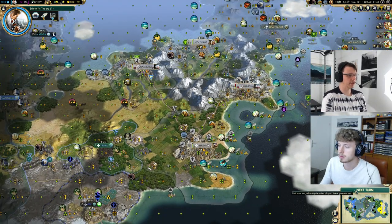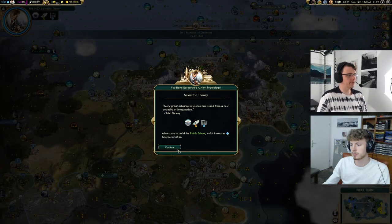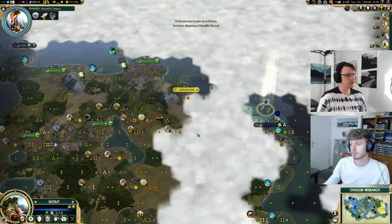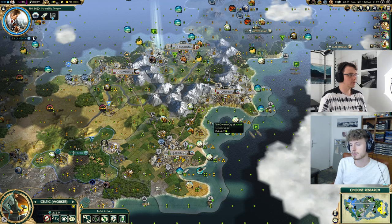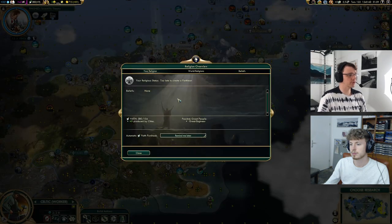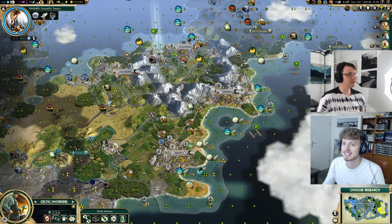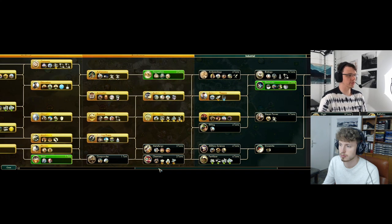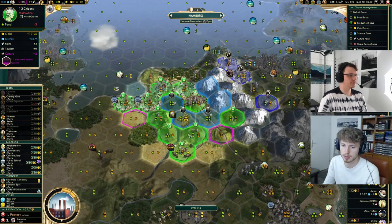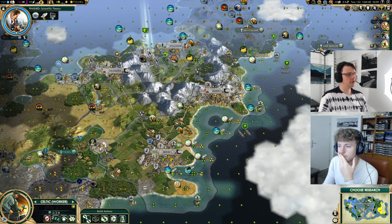We should start thinking about ideology. Cologne would really benefit from Order because we could get a cheaper factory. Our entire empire would really benefit from Freedom because we'd get food, production, and happiness. We can go to the faith menu and set it to purchase a great engineer to see how many turns we've got — 33 turns. We don't have anywhere near enough faith to get to Statue. We've only got three more faith in Cologne — that's pretty rough.